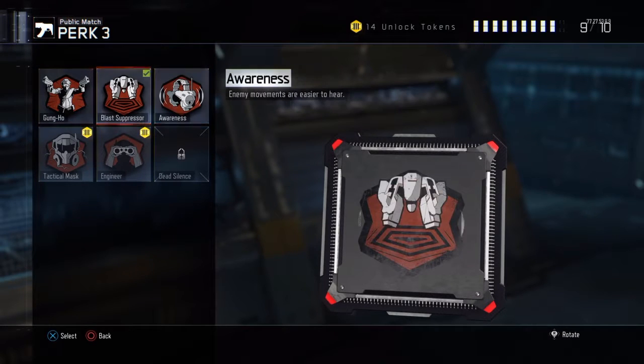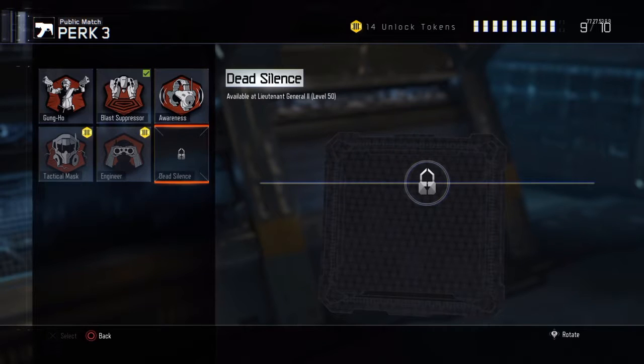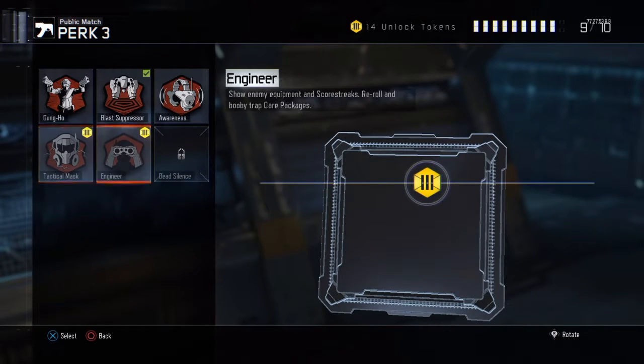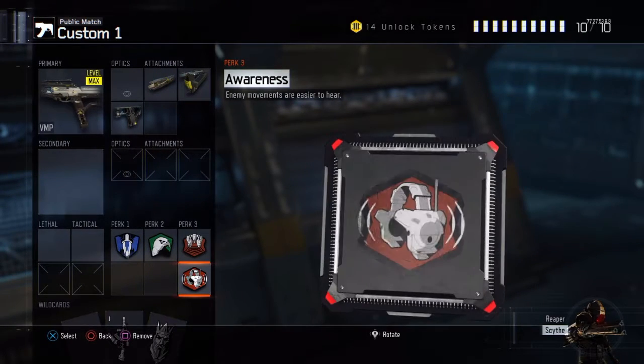And we're going to go into perk three. It's your personal opinion on what you want to use, but I would recommend Awareness. Now, if you're using a headset, use Awareness — but if you're not, I would recommend either Dead Silence or Attack Mask. But we're going to throw on Awareness because I do have a headset.